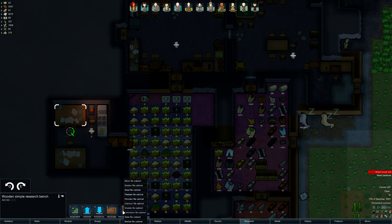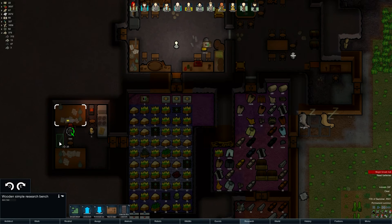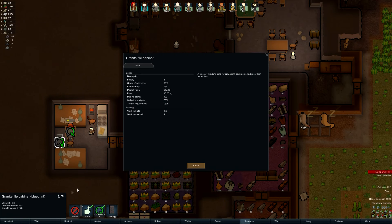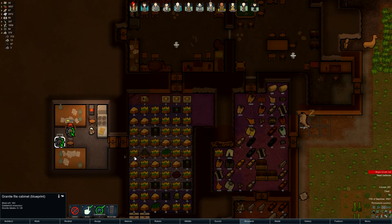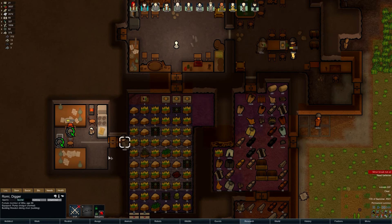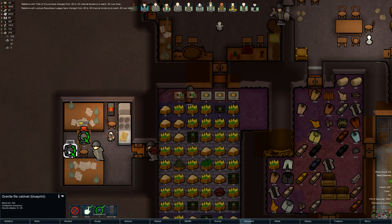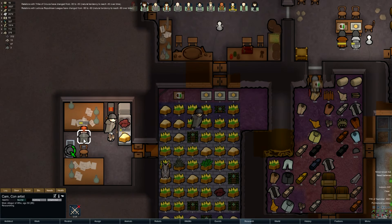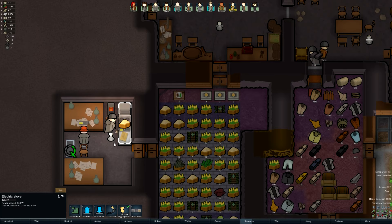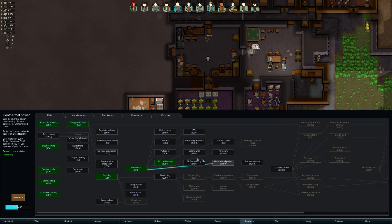We have two of them going. Also a filing cabinet - that's what I have the most of, granite. Now how many can be hooked up? I don't know how many can be hooked up there or if it even matters. Two excellent quality chairs, good stuff. What are we researching right now? We don't even know.